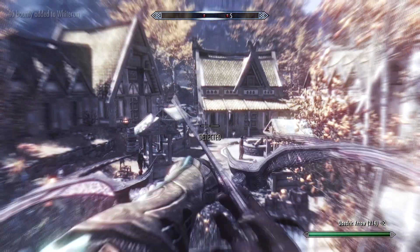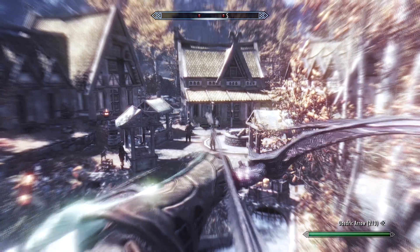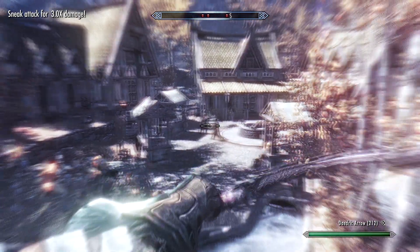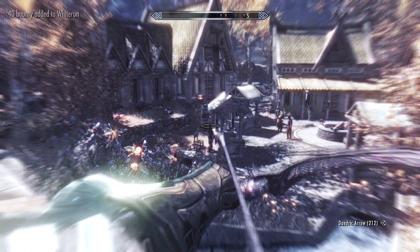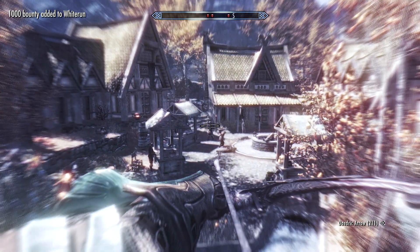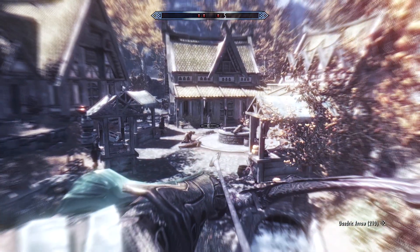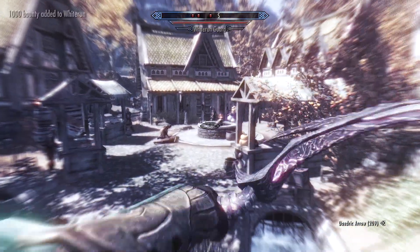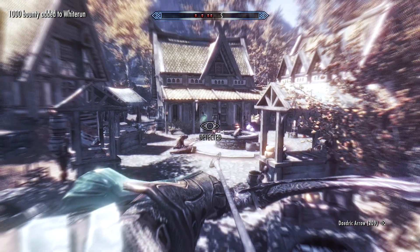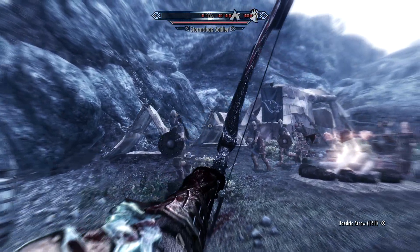I actually made a whole build based around the slow time effect that also teaches you how to increase the duration of the effect so that it lasts for several minutes. It's pretty ridiculous and kind of fun — you can just walk into somewhere, stop time, kill a whole room of people, and after the effect stops everyone just drops down dead and you're just standing there. Check out that build — I'll leave a link to it in the description below.